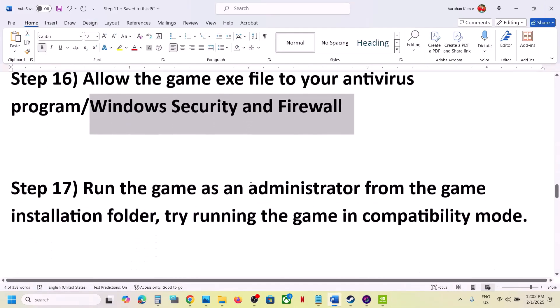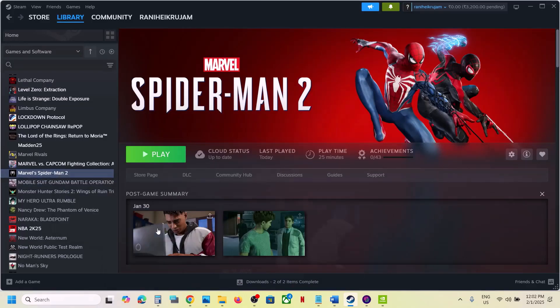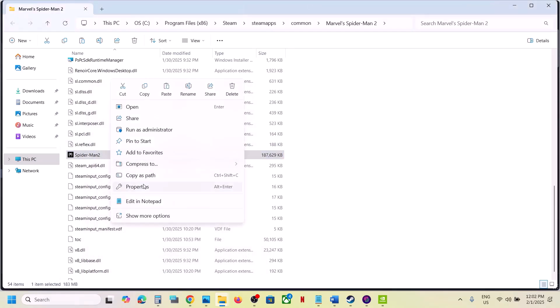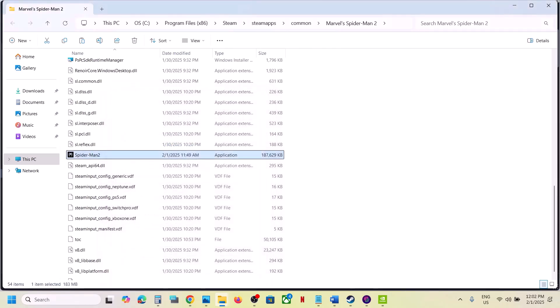Run the game as administrator from the game installation folder. In Steam, right-click the game, select Manage > Browse Local Files, then right-click the game exe, select Properties, go to the Compatibility tab, and check Run This Program as an Administrator. Hit Apply and OK, then launch the game. If that doesn't work, try running in Windows 8 compatibility mode, then Windows 7. Also try checking Disable Full Screen Optimizations. If none of these work, uncheck all the boxes, hit Apply and OK, and launch the game.